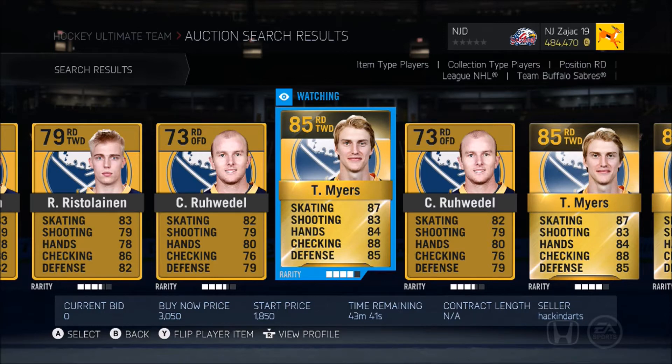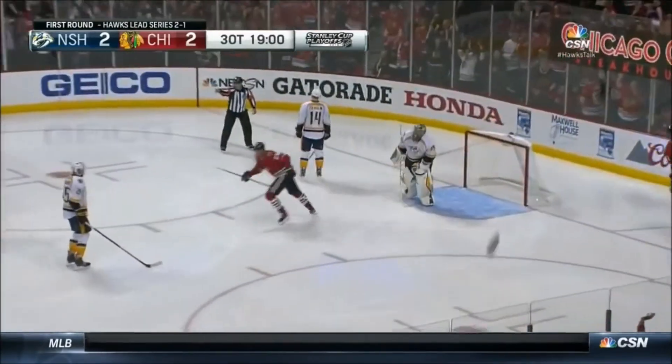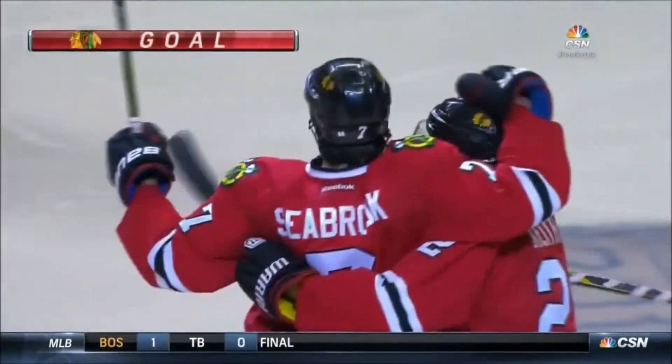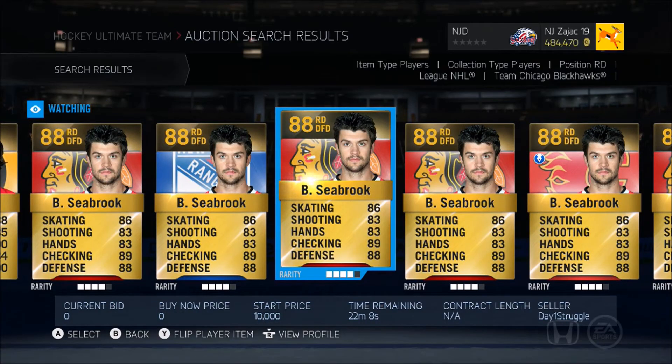Number four is Brent Seabrook. He is an absolute rock on defense. He is probably the most defensive defenseman you can possibly get for under 20k — do not look for him to get goals because he won't score.